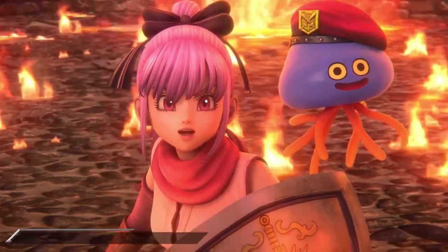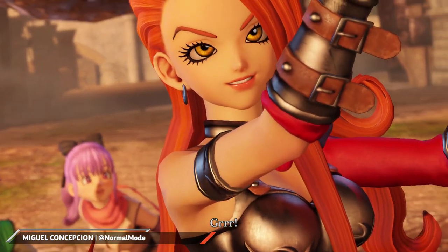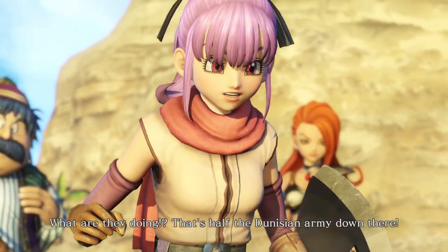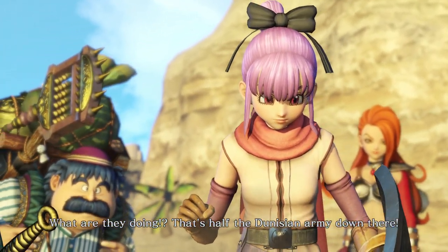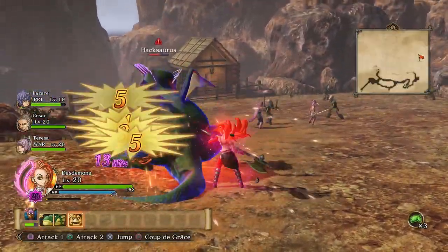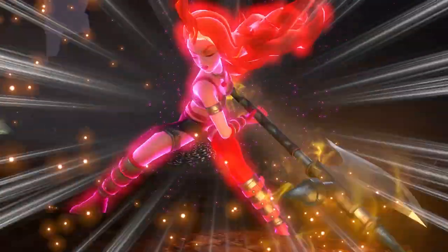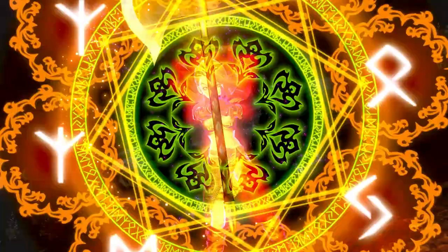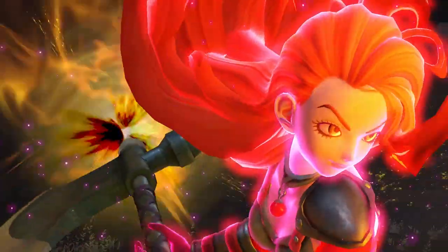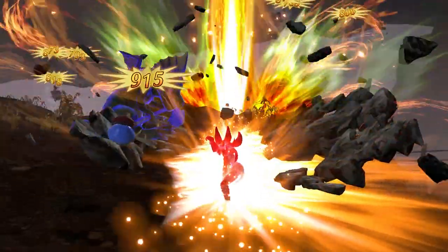Dragon Quest Heroes 2 is a JRPG on fast forward. The gradual addition of new party members, the rollout of plot twists, and other typical genre road markers come at you at a fast clip. If it normally takes 100 hours to amass a kill count of 10,000 enemies, this game lets you reach such milestones in less than 10. And as one of the many spin-offs of the 20-year-old Dynasty Warriors series, it retains the best elements of the franchise's trademark combat.